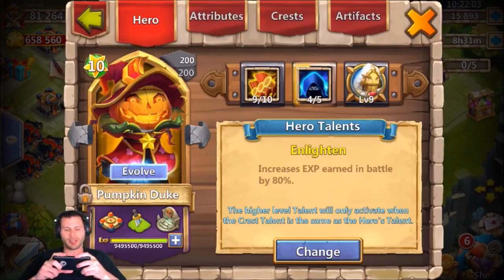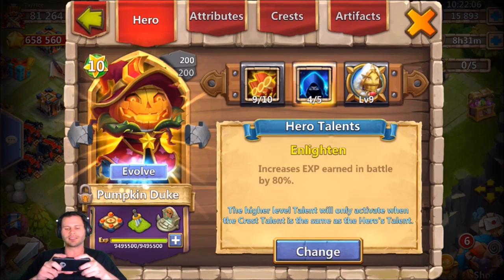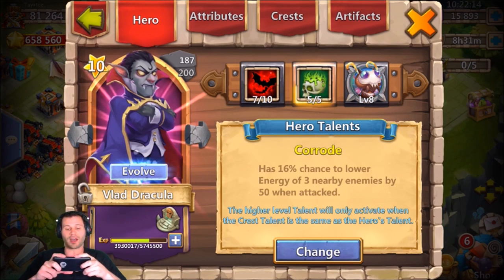To start off I got my single evolved four-or-five enlightened nine-of-ten Pumpkin Duke, which I'm pretty pumped to have — a nine-of-ten Pumpkin Duke definitely helps out. And we have a five-of-five Corrode Vlad Dracula; I have him seven-of-ten, and honestly I love Corrode on my Vlad Dracula.